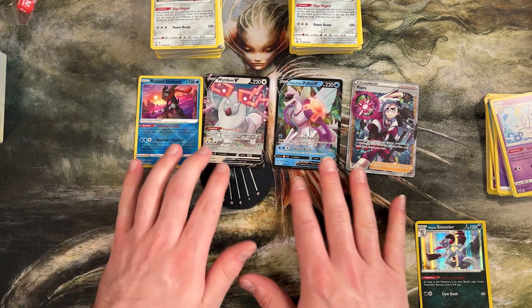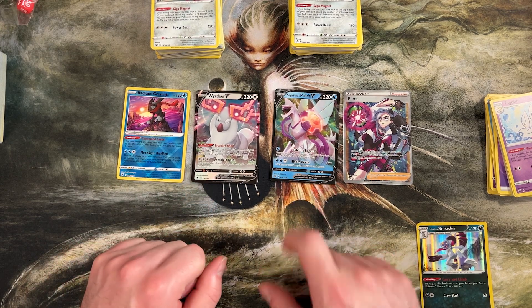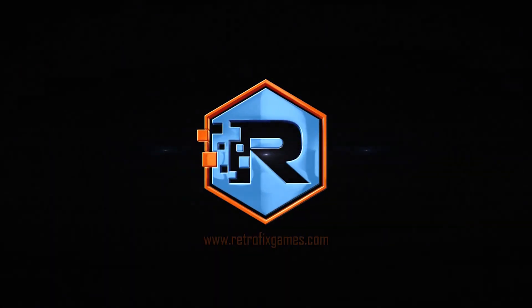And we've got our stack of energy here. If you saw anything in this video you can't live without — want to snag a Radiant Greninja — definitely check out the website. Otherwise, check out Retrofix for any of the sealed product you've got your heart set on. This is Zack signing off — hope you guys have a good rest of your day.